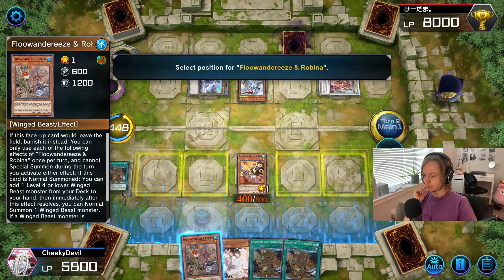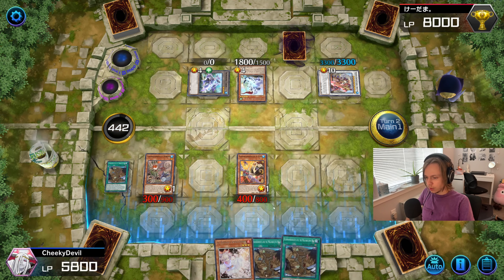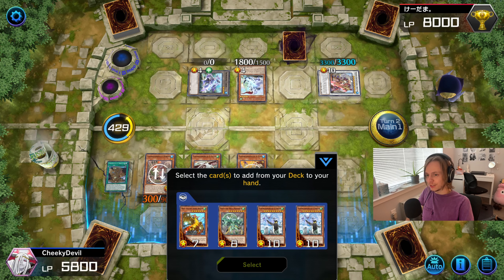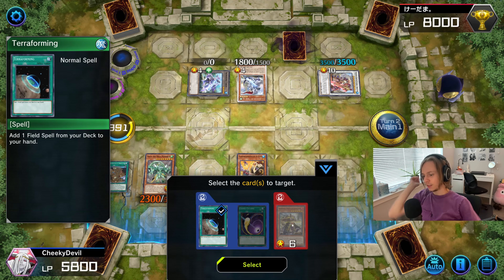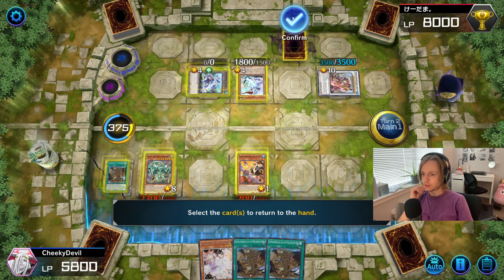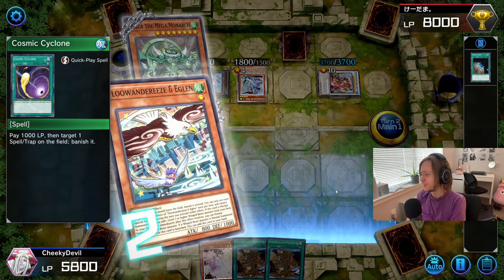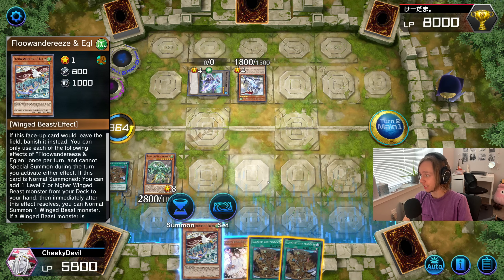Normal summon a monster to the field - we're going to normal summon Rubina and activate the effect of Rubina. We're actually going for Mega Ryza here. Rubina resolves. I can't figure out what the set is. I think Mega Monarch is better - otherwise he can just banish my cards. I need the Mega Monarch. I'm gonna return this to deck - Cyclone, I guess. And Eglon triggers. He has to do it now, he doesn't really have a choice. Please banish the field spell at least so I can profit. Banishing Street - why would you do that? That's just bad for you. Now I can run over Taya. I didn't expect that for sure.